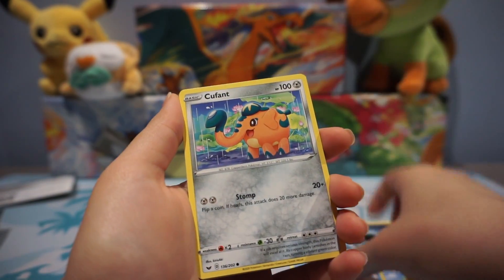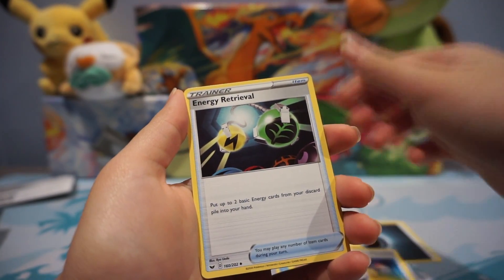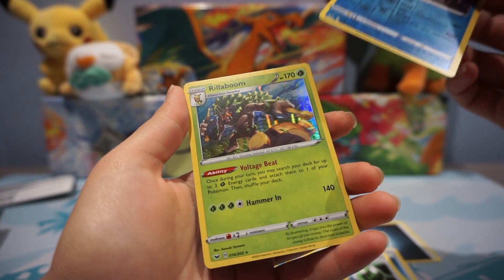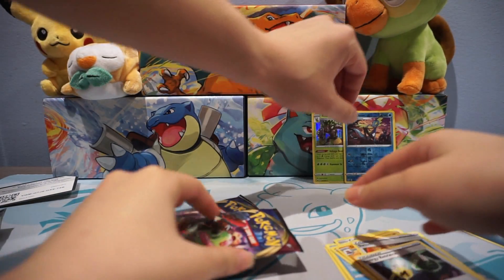Yamper, Krabby, Ball Guy, toy Dog trio, Switch, Energy Retrieval — oh, that's good! That's a reverse rare. You got two starters — that's awesome! Two rare cards already. Not too shabby.